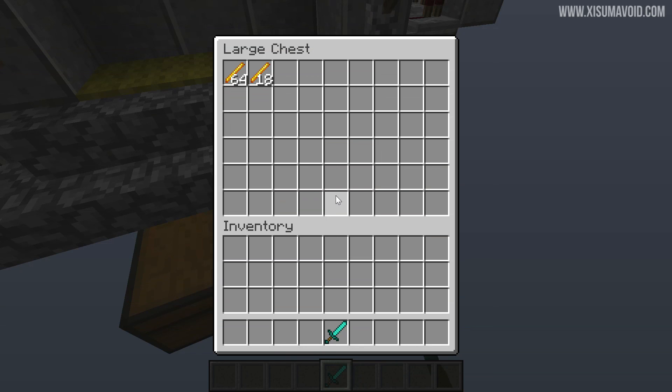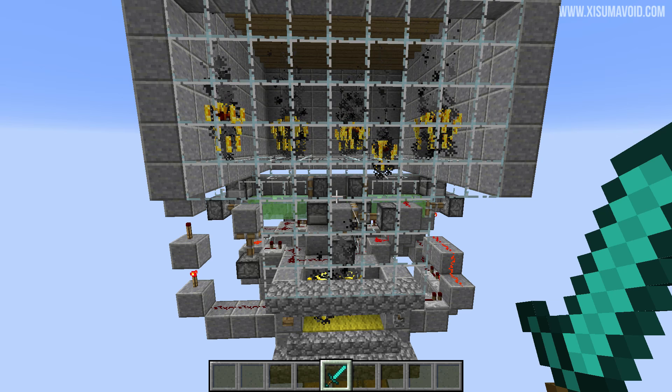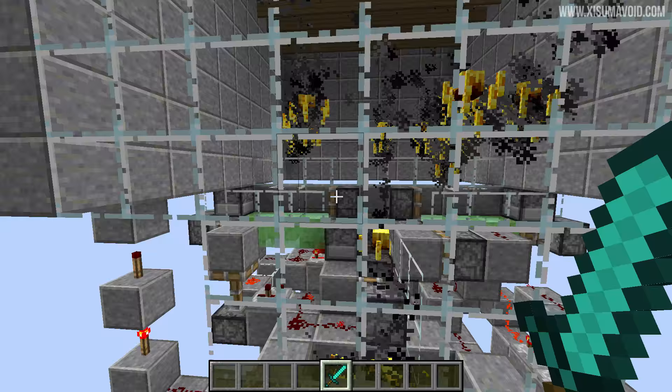This farm uses the piston translocator bug present in Minecraft 1.9. Because it's in 1.9, a major release, it's extremely likely to stay and there is no comment from Mojang about this piston behaviour. What it does is move entities or mobs through the piston when the piston arm extends, taking them from one side to the other, and we use that heavily here.